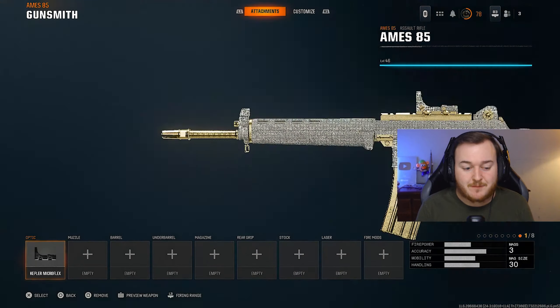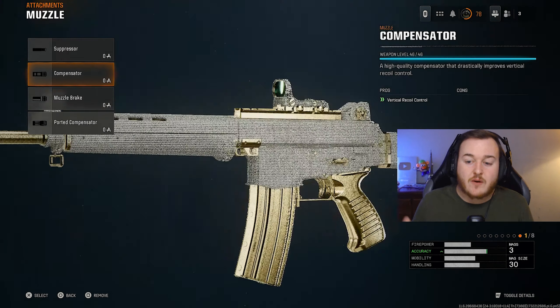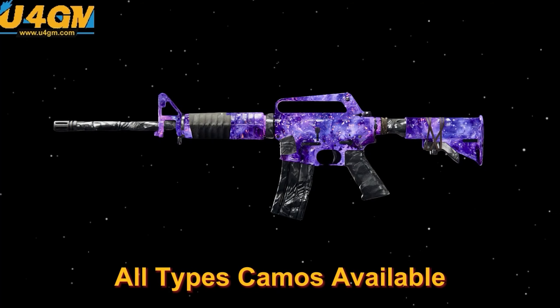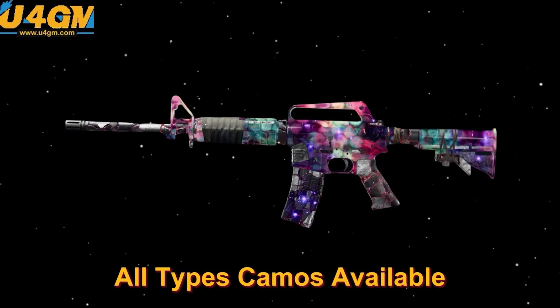For the muzzle, we're adding on the Compensator. Like I say in my videos, this is the best muzzle in the game — you're getting the most vertical and gun kick control out of your weapon. This weapon has a fast fire rate, and additionally with Rapid Fire on it, the gun kick and recoil can be bad. So we need to add this on to calm that gun kick, calm that vertical recoil, and give us better accuracy and control. That's our second attachment.